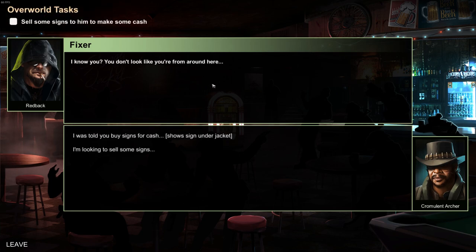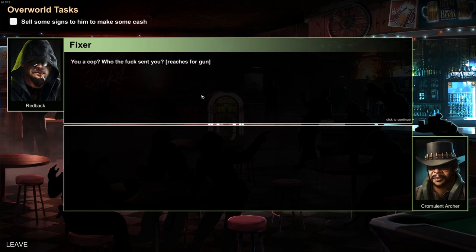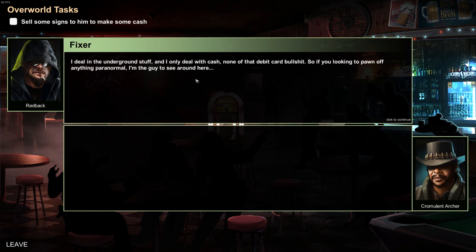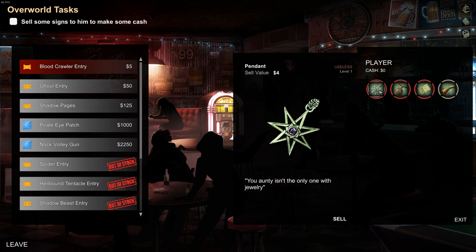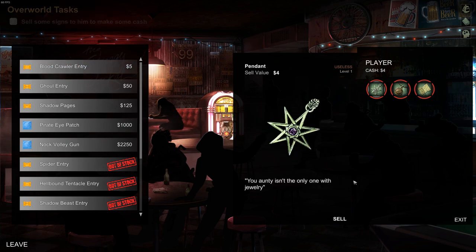I know you. You don't look like you're from around here. Told you by signs. You a cop? Who sent you? Banjo sent me. He said he cheated you out of five grand and a cat. Wasn't even proper care of a cat. I didn't cheat him out of anything — man, he's got a terrible poker face. Now that's cleared up: I deal in underground stuff, only deal in cash, none of the debit card bullshit. So you're looking to pawn off anything paranormal — I'm the guy to see around here. You got the signs? Let's trade. I guess you don't need these things anymore — I definitely don't need the dismembered human flesh, but I guess we'll just sell all these.